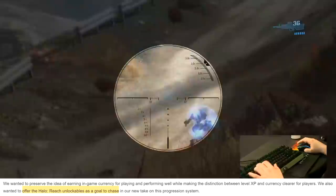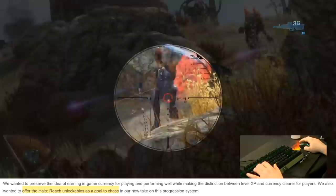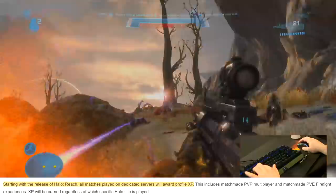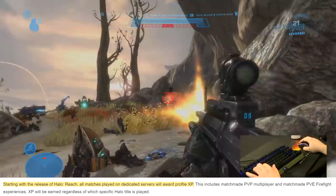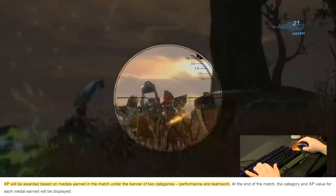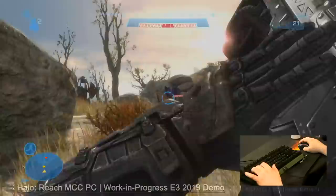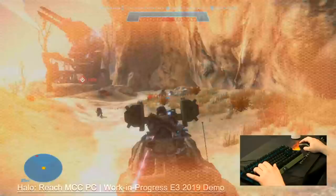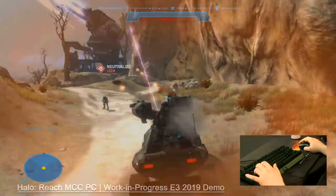All of the Reach unlockables, from armour to firefight voices and the like, are all still there, ready to be unlocked. XP is earned for all games played on dedicated servers — literally anything tied to matchmaking, from regular PvP to firefight PvE — and this also includes every single Halo game in MCC, not just Reach. The way that XP is rewarded is based on medals that fall into two categories: performance and teamwork. Performance covers medals based off individual skills, so multi-kills, sprees and the like. Teamwork covers things like assists, wheelmans and distractions. It's a pretty good way to make sure main slayers and support players are rewarded equally for their contributions.